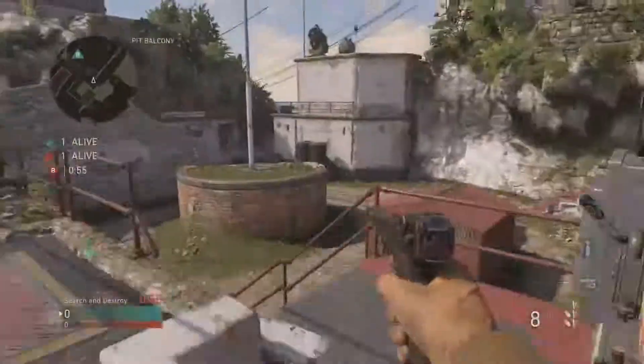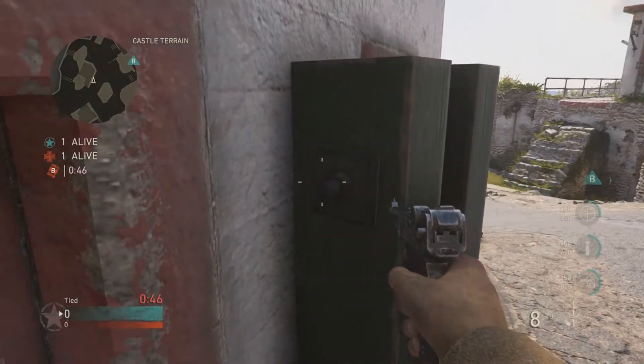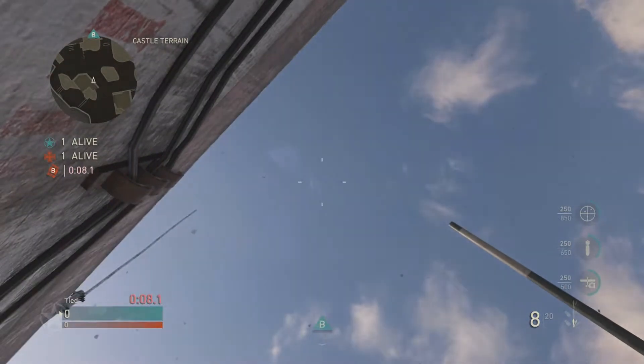For the first one on the B-bomb site, you're going to plant onto that corner. Then run all the way back into your spawn and push behind this electrical box. Then just look straight up, and once you know the enemy is defusing, throw your throwing knife and you should get a really nice game-winning kill.